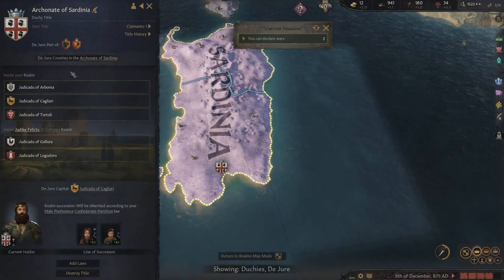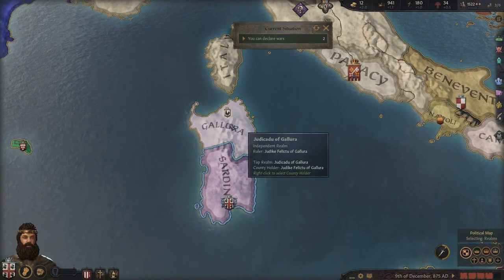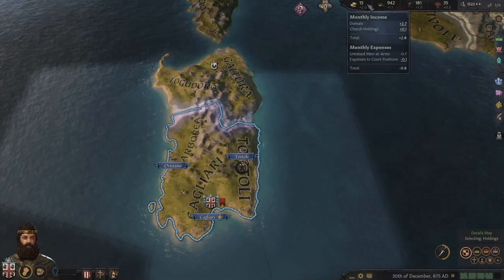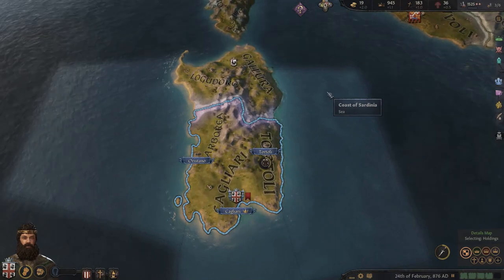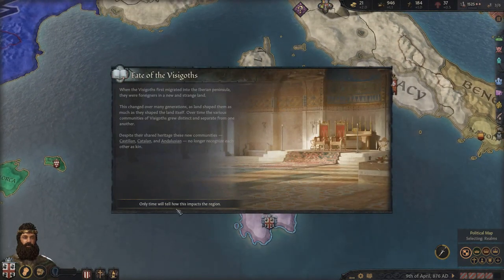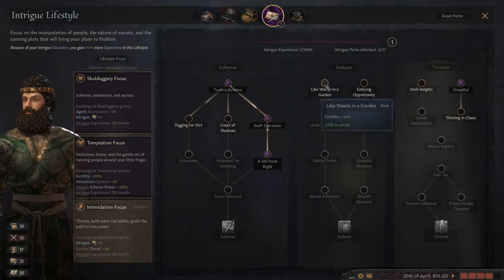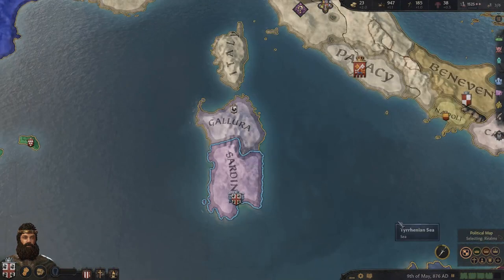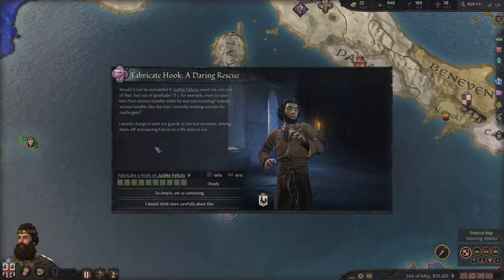We're pretty skinned for cash - no money to speak of. Nearly ready for an extra point on the Intimidation focus. It's already 876. Looking at a fate of the Visigoths event - I've read it a few times before. I'm tempted by the 30% fertility enhancement since we still haven't got a son. Let's go with that and then work down the rest of the scheme route. Let's see if this hook comes to fruition.